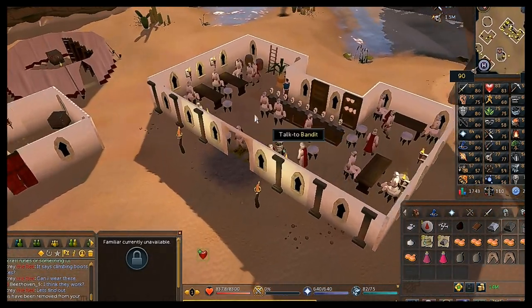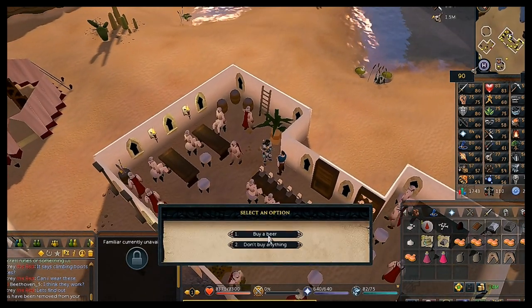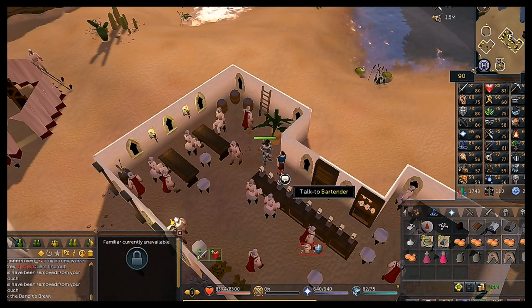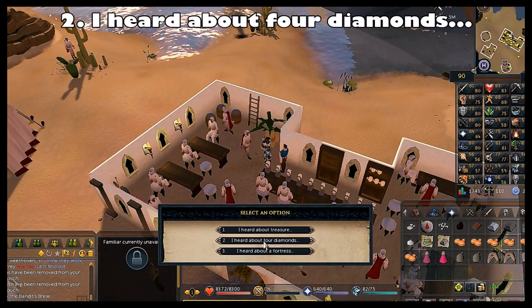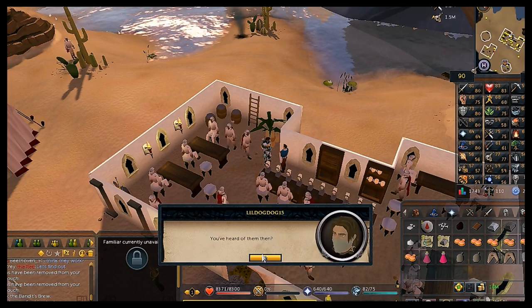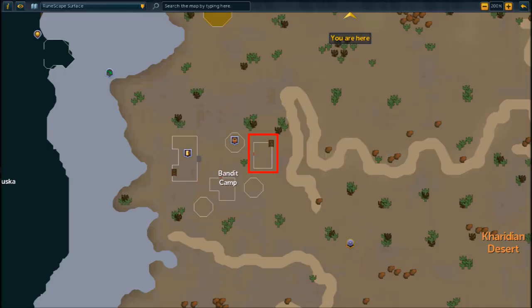In the bar talk to the bartender in blue, trade him, and buy a Bandit Brew for 650 coins — choose 'Buy a beer,' drink the beer, then talk to the bartender again. When the chat option comes up choose the second option: 'I heard about four diamonds.'